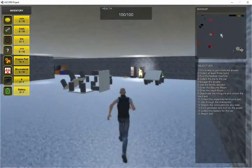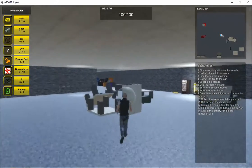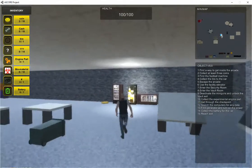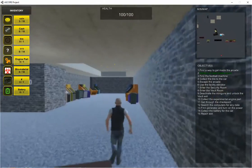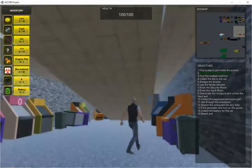Opens the door. It looks like the football machine might be in the far right corner — I should probably go check it out. Well, these are interactable as well. The room around is in the corner. I better not go this way.